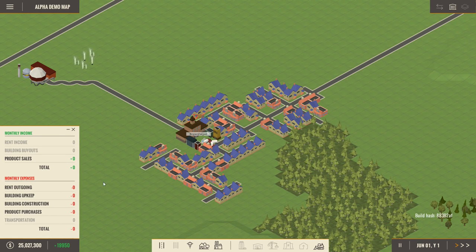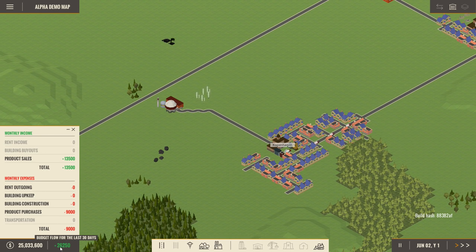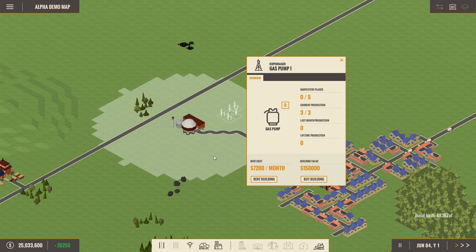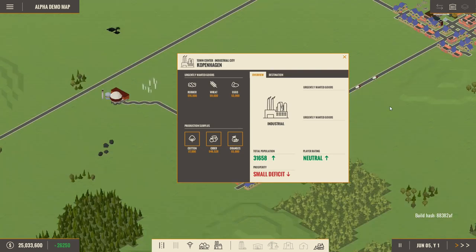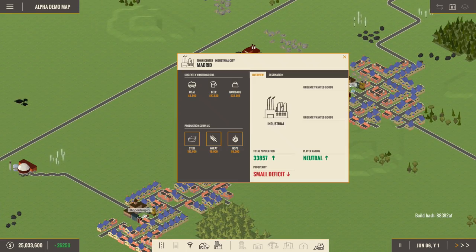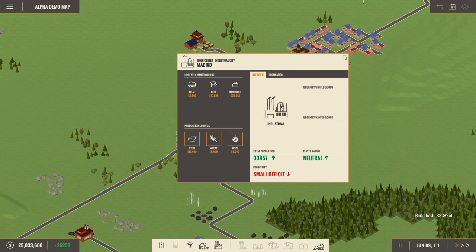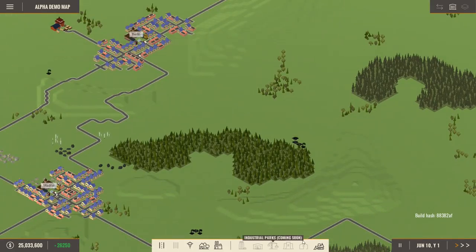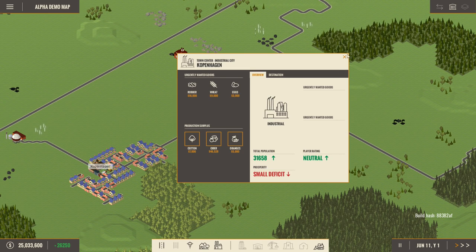It looked like it was about to hit 60,000 in profit. In total we've made 26,000 in the last 30 days, so making money right now is pretty easy. There are going to be scenarios in the future that are more difficult, and the game will become more in-depth and complex over time. Now, oil is something we need — Berlin needs it, so we wanted to build an oil drill.